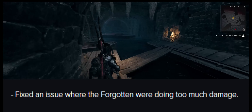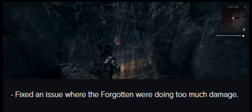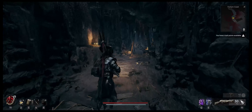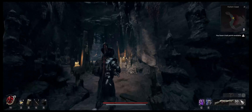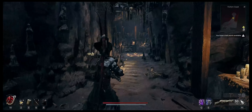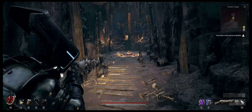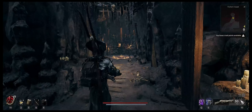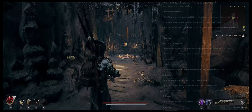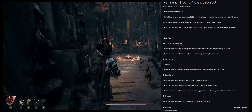Here's another big one: fixed an issue where the Forgotten were doing too much damage. I believe those are the new enemies they added — the green guys that hang out on walls and throw stuff at you. They were two-shotting me with 60+ damage reduction and around 250 armor, in full heavy armor on Veteran difficulty. So that was definitely too much damage, and hopefully that's fixed now.